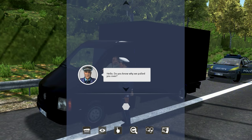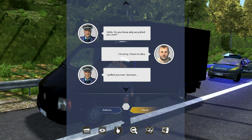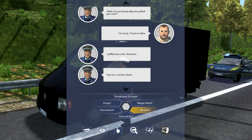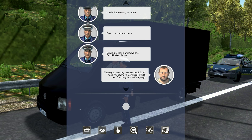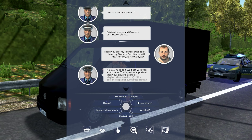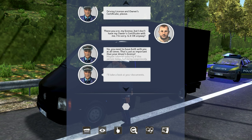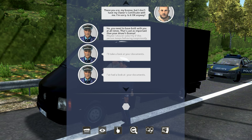Speak with the driver. Hello, do you know why we pulled you over? Sorry, I have no idea. Pulled you over for a routine vehicle check. Driver's license and owner's certificate please. I don't have my owner's certificate with me — I'm sorry. No, you need to have both with you at all times. Here's his license — it's all in German, I have no idea what this means.